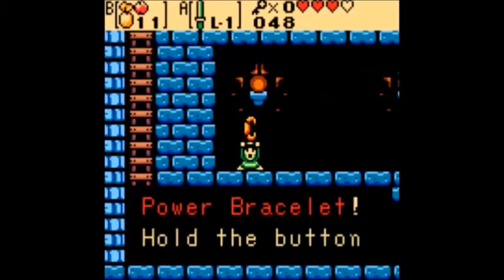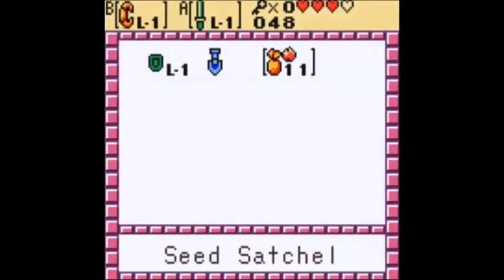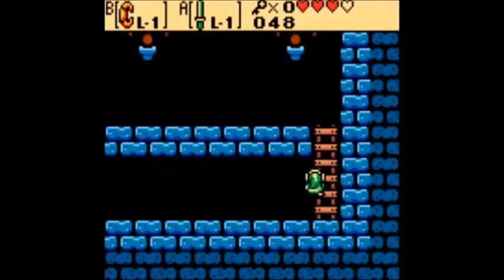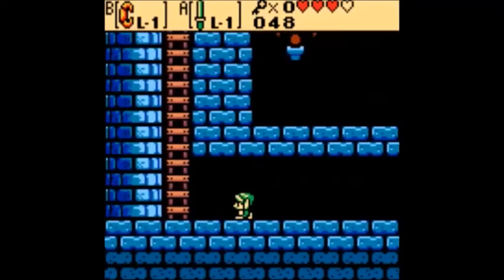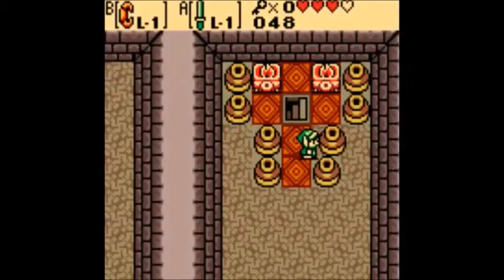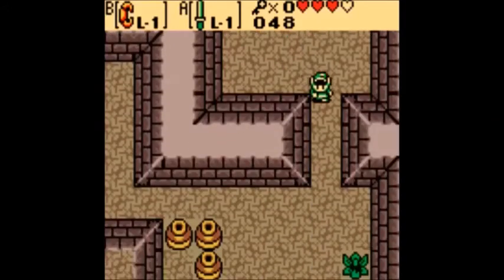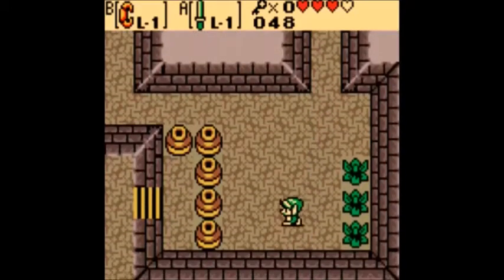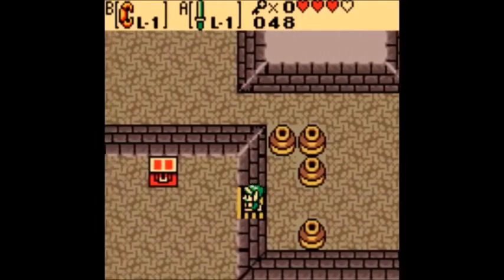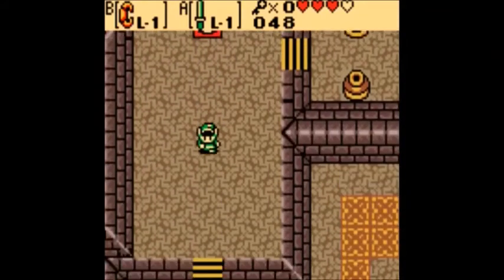You got the power bracelet! Hold the button, press any direction to lift heavy objects. Of course, now you can also push certain heavy objects. These are huge pots. We got a ring! Get it appraised later.